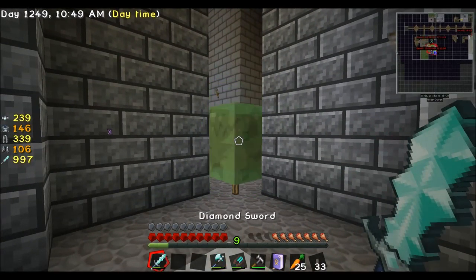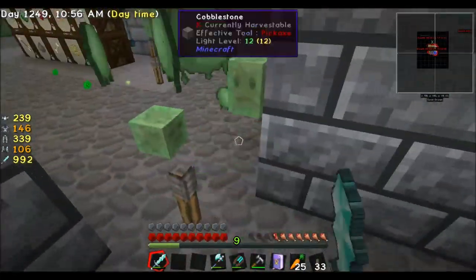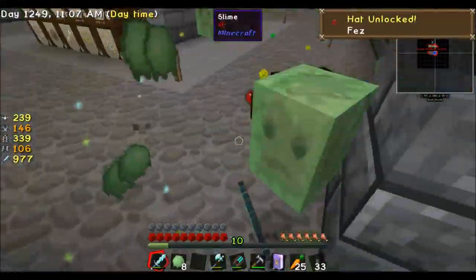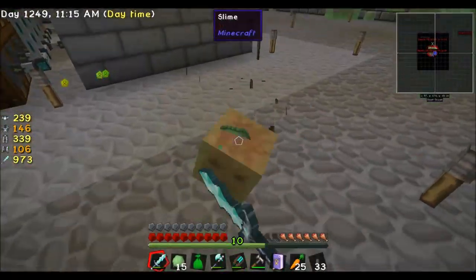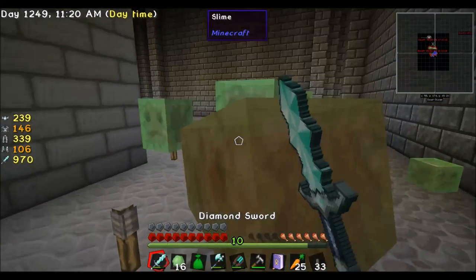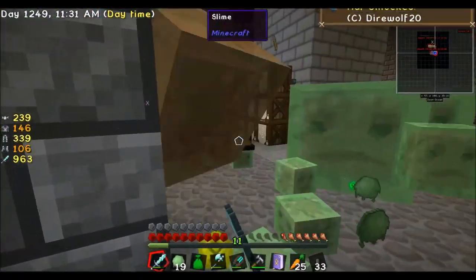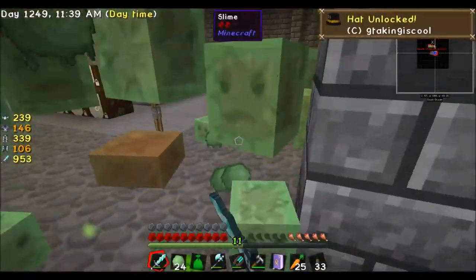Oh fuck, man, I got scared by this damn thing. Why are these damn things spawning here? My whole scare reaction is just spent because I have to kill these stupid parts. Oh, and how many there are! What can I even do against these damn things?